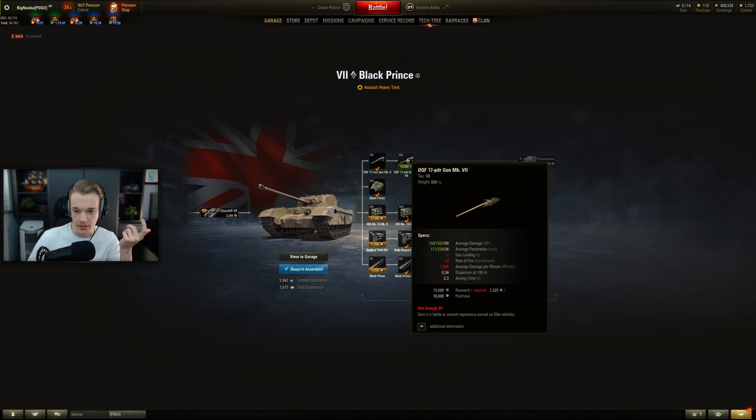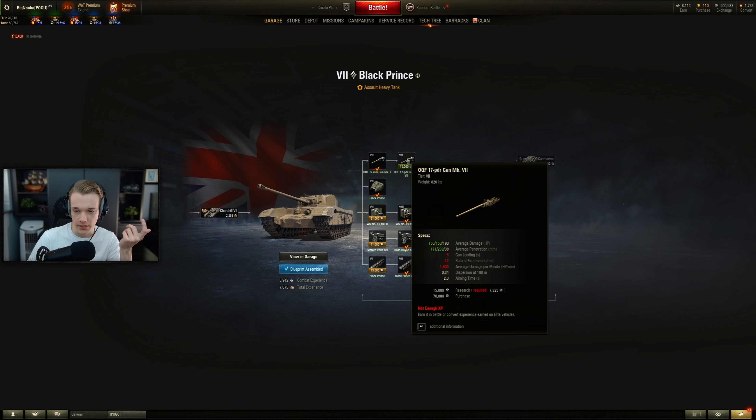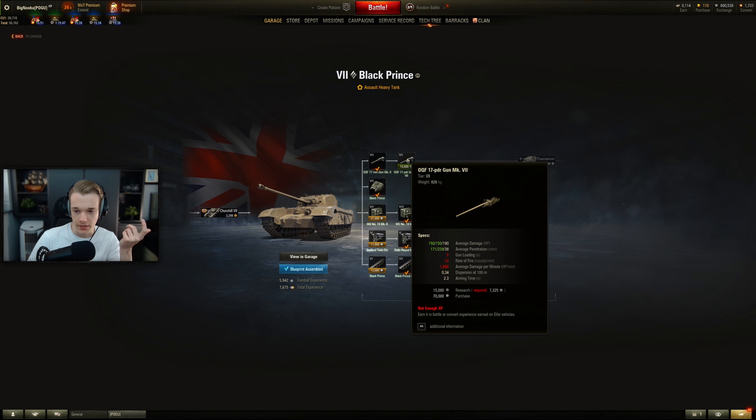Even then we still gained 2.3k XP — that's more than good enough for a loss. We only lost 16k credits, not bad. So we now have 8k XP towards the top gun. Hopefully we can get one more good win and that should give us the top gun, which is going to be quite nice. And then you just start the long run to the Carnarvon — I don't think I'll bother with this one, as I've already said.